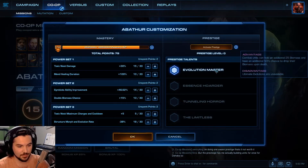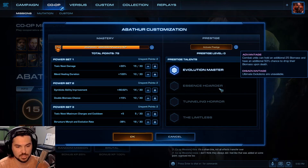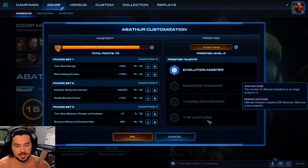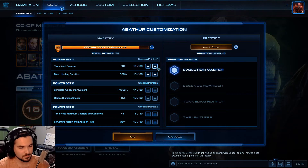Next we get to Abathur. His normal is Evolution Master. Essence Hoarder: combat units hold an additional 25 biomass and have a 50% additional chance to drop their biomass upon death, but Ultimate Evolutions are unavailable. I don't like that one. Tunneling Horror: Locusts have 50% increased attack range, movement speed, and duration. Deep Tunnel upgrade no longer requires the Hive, no longer requires vision, and can be used by Roaches and Ravagers, but combat units cost 25% more Vespene Gas. I don't like that one either. Limitless is pretty good: the number of Ultimate Evolutions is no longer capped at 3, but they now require 200 biomass and are reduced by 50% in power. I like that one because I always have a stockpile of biomass all over the map.